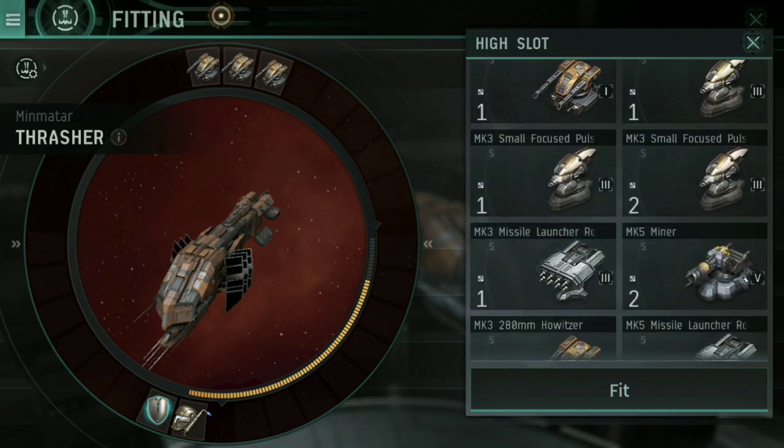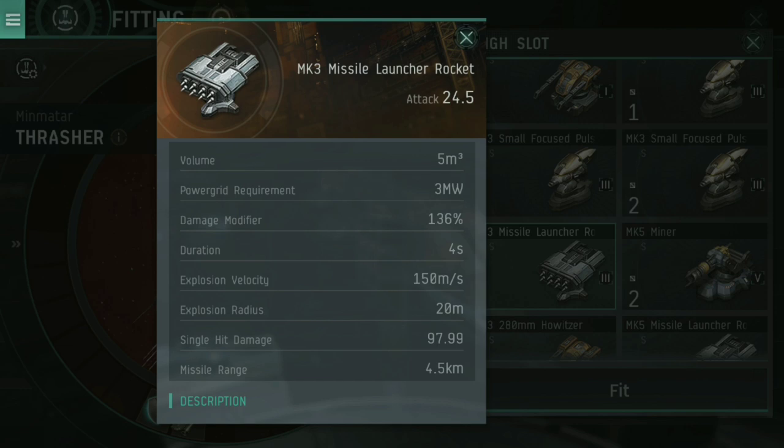If we have a look at missiles, you'll see these are very different. They do not have tracking speed, optimal range, or accuracy fall-off. Instead, they have missile range, which should be considered the absolute maximum you can hit under optimal circumstances. With ships orbiting you'll never have a straight shot — this particular missile has a 4.5 kilometer range, but you'll actually want to be closer to 4 kilometers since the missile has to curve a little.